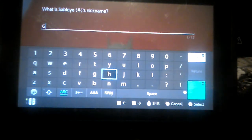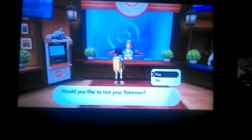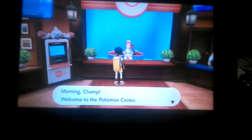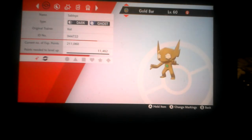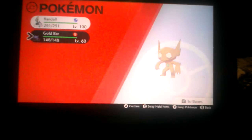Gold bar! And then we'll check out its ability and nature. All right, Pokémon, come on! We got Gold Bar — a level 16 female Sableye, Dark and Ghost type. The ability is Keen Eye. It's a Quiet nature. Its moves are Power Play, Power Gem, Knock Up, and Zen Headbutt. All right, we got another shiny one to add to the box.